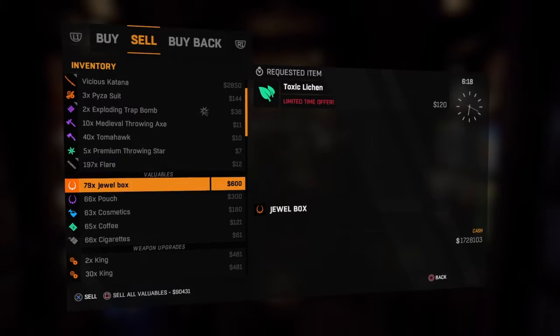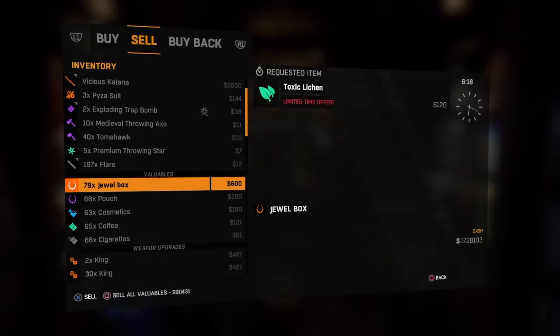So first, to start off, you want to be at your jewelry boxes or any valuable that you have. Then what you want to do is press X and Square and your touch pad if you're on PS4. But if you're on Xbox, you want to press X and A at the same time.